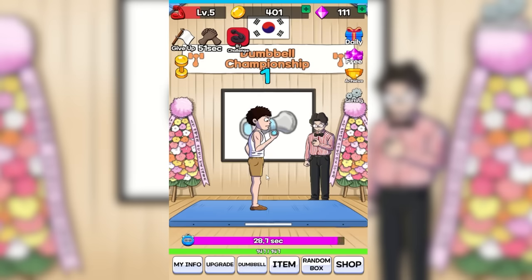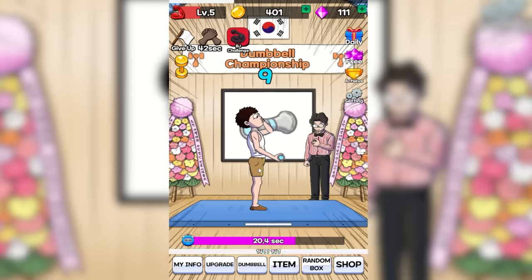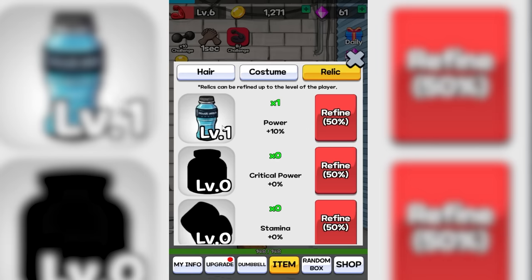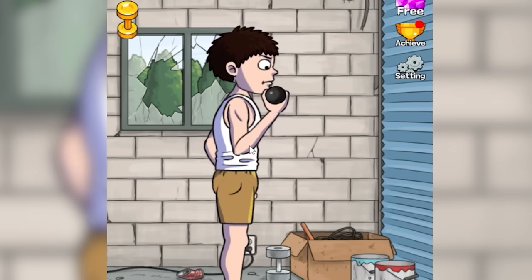So we're going to go for the challenge with this dumbbell — all we've got to do is 10 times in 30 seconds. That's easy. Look at him go; he's very confident. I'd give him extra points for style, but the game probably won't. So we're moving up to the 5 kilos. It takes a little more strength to lift, but not that bad. I just spent some of my gems to buy a power water that gives me an extra 10% strength, so that's going to add up.